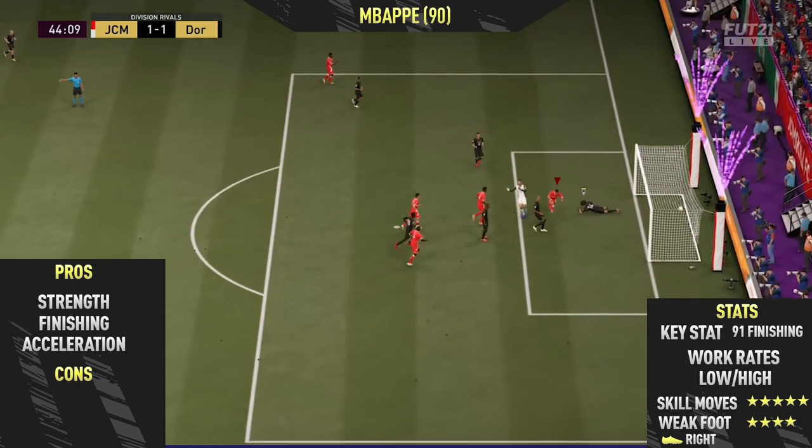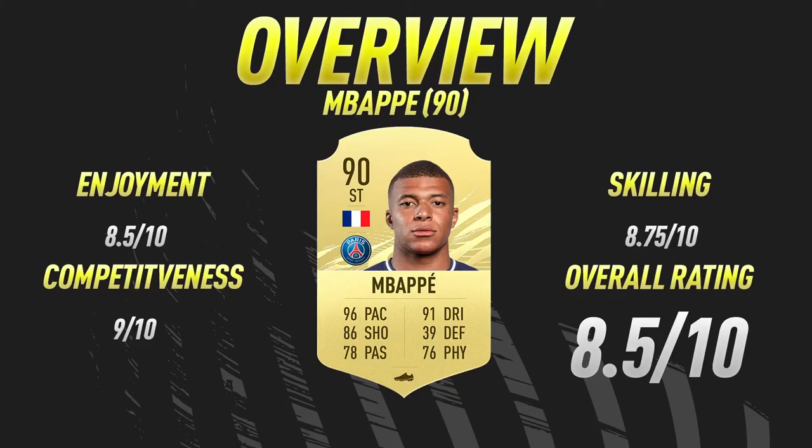Starting the overview for 90-rated Kylian Mbappe: on the enjoyment scale I'm giving him 8.5 out of 10 — such a fun card that makes FIFA fun. The game's probably got a bit worse since the patch but this card brings joy back to it. Competitiveness-wise, one of the best players you can get at this stage: 96 pace, 86 shooting, 91 dribbling, 76 physical — you're not going to get many cards better than this. For skilling, a very solid 8.75 out of 10 — smooth, fluid, great balance, great agility, great dribbling and ball control.